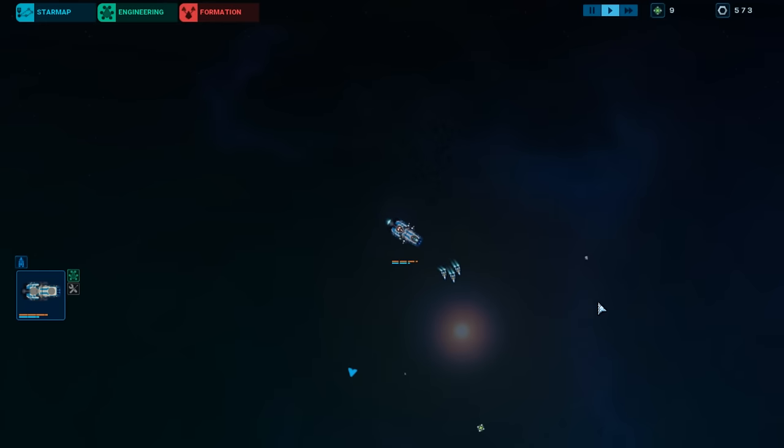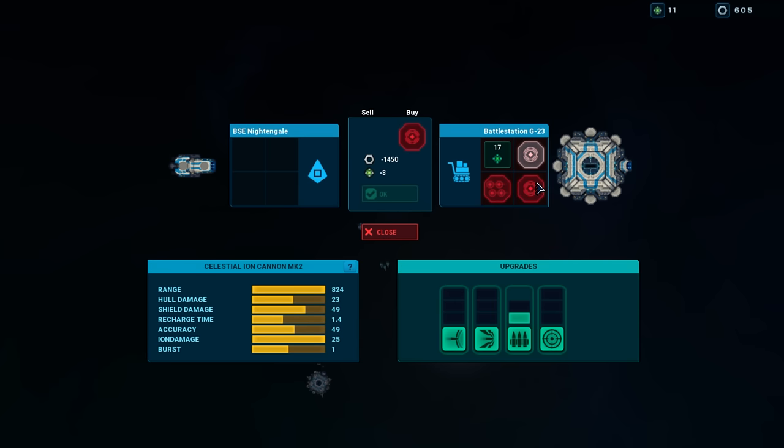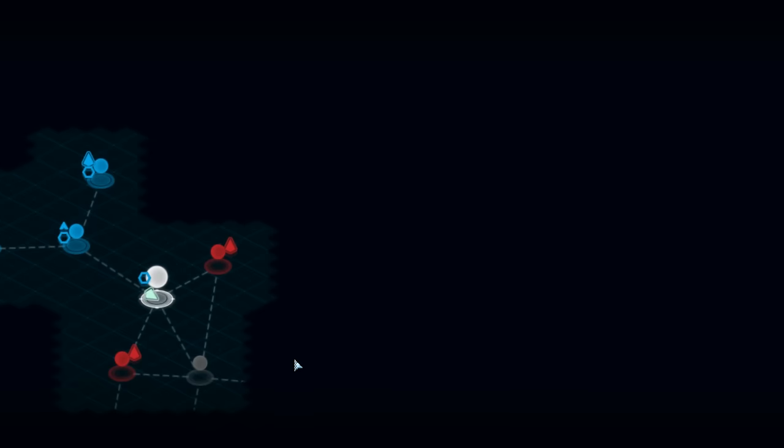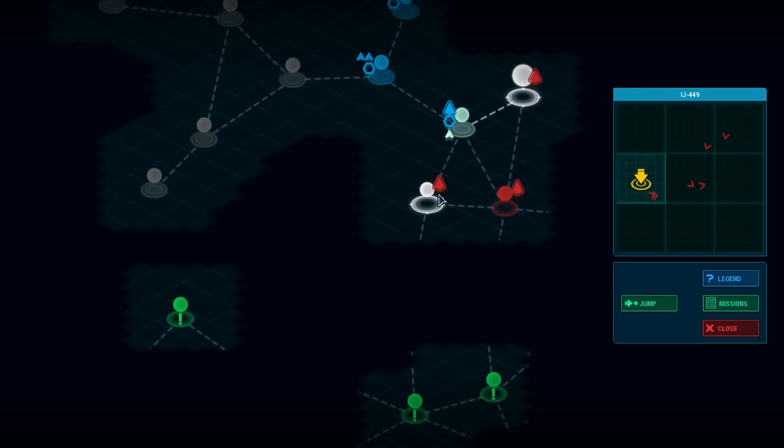There's scrap just hanging around — oh, and there's a station. Can't afford anything there, that's fine. We have to go down here and there's a lot of badness in all of these sectors but we have to go this way. These enemies are much more spread out so let's jump there.